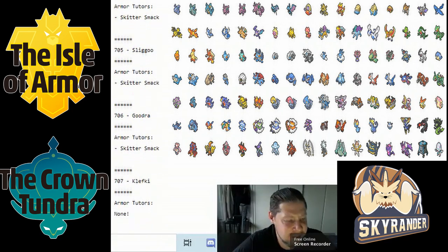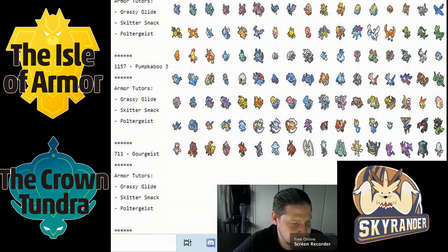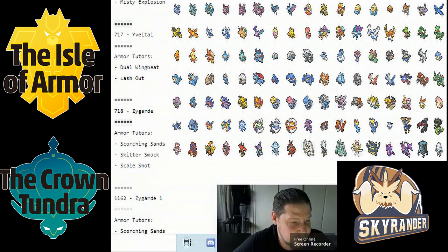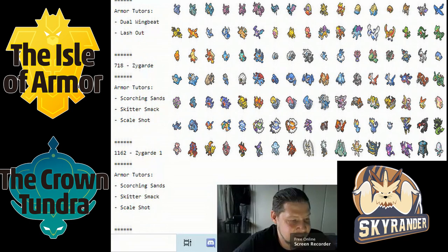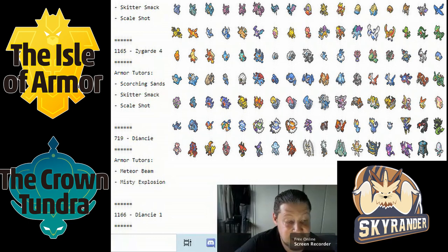Xerneas got Misty Explosion, Dazzling Gleam, and Lash Out. Yveltal got Scorching Sand, Oblivion Wing, and Scale Shot. Diancie got Meteor Beam and Misty Explosion — same as Carbink, though Diancie with Rock Polish can probably pull it off much better. It's still no Mega Diancie, but I like it.